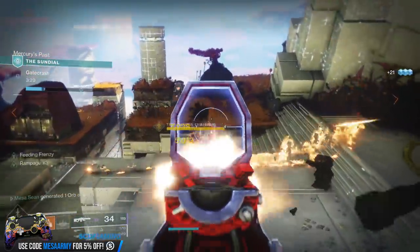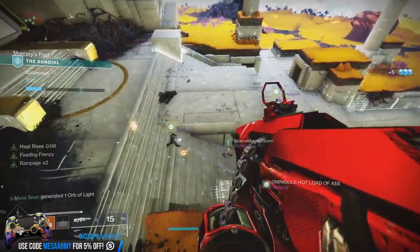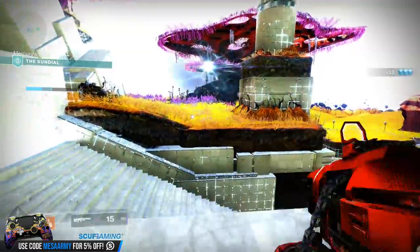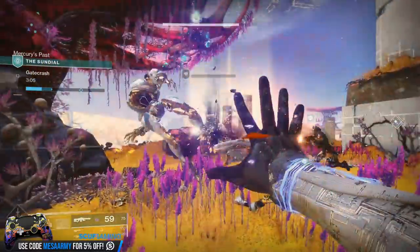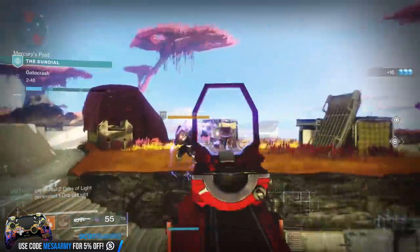That's going to do it for this video, guys. Leave me a hashtag 'made it to the end' if you did. If you'd like to win a set of Astro A50s, click the link in the description. The video I put up prior to this covers all of the new mods — the new seasonal artifact mods and the mods that go along with the seasonal armor for the Sundial activity — and in that video I'm also giving away a set of Astro A50s. There's an awesome Mesa Army channel member Discord and it's just an amazing community that has gotten really big.